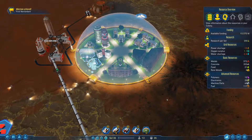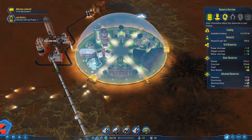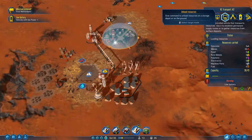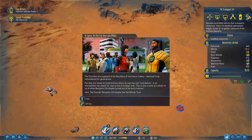There's a lot of drone activity here, so that would require pretty expensive maintenance. The founders are supposed to be the pillars of the future colony, destined to be remembered for generations. Founder Benjamin Christophe has the winery trait — oh boy.